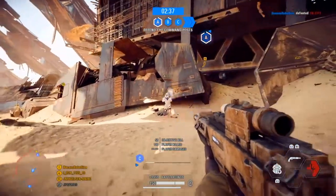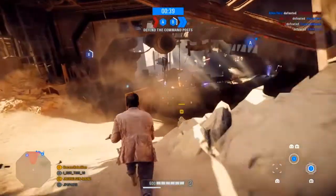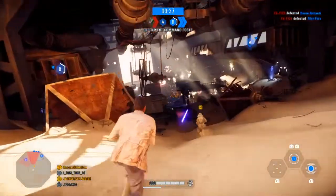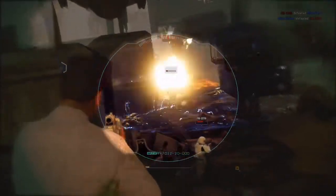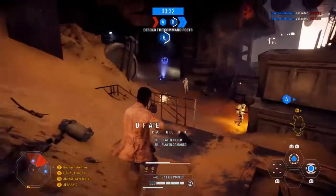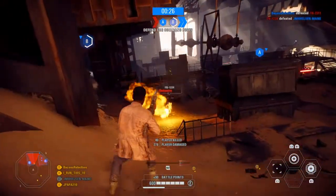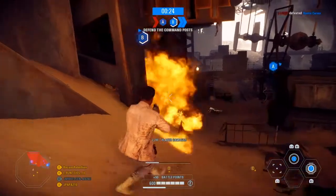Both blasters make their debut in Episode 7, The Force Awakens, and I think the first time we actually see either of these two rifles is in the very beginning of the movie when the First Order comes to Tuanul. Poe is seen firing the blaster at Kylo Ren, who holds the blaster bolt in place, suspended in mid-air.